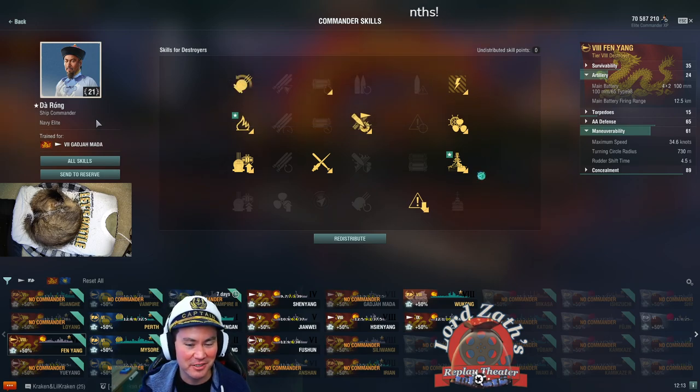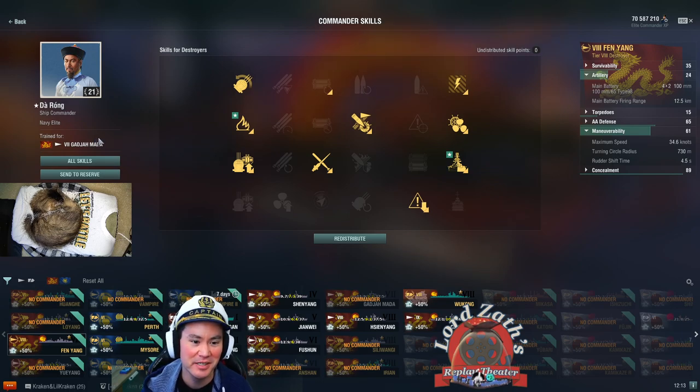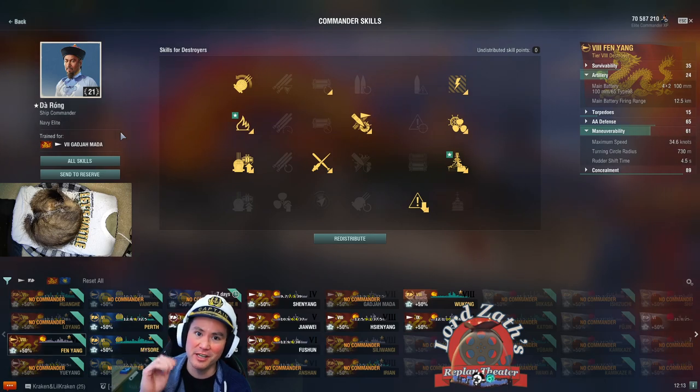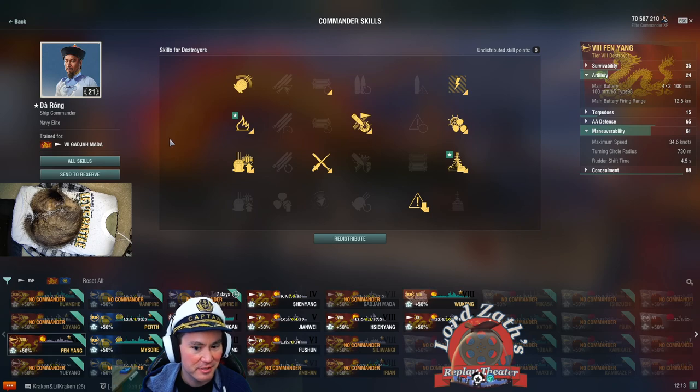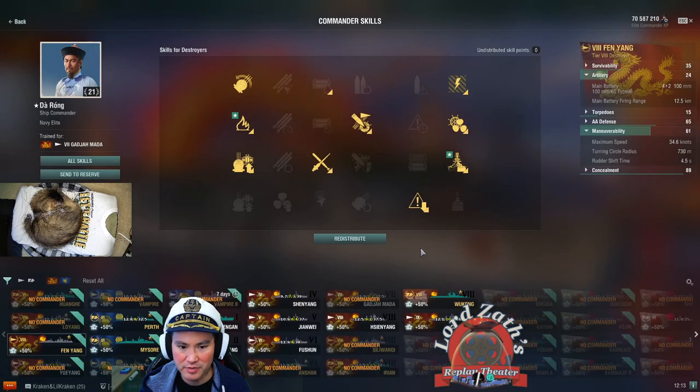I'm going to put the Wrong commander on because he gets the upgraded fire chance and the upgraded Survivability Expert. There's a difficulty here I want to highlight: if you're using your Wrong commander on your Pan Asian destroyers, you're going to by default have to go for the fire chance build on the Fen Yang, because if you need IFHE then you can't have your 21-point or 19-point commander specced out on one of those tech tree ships.